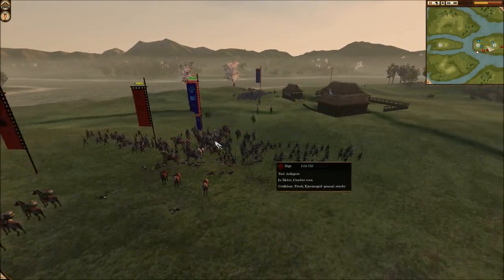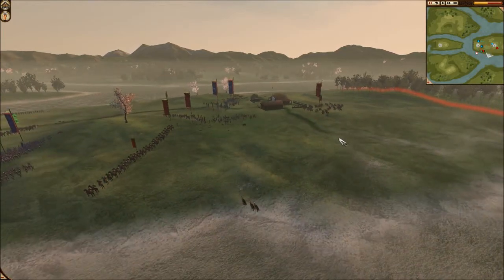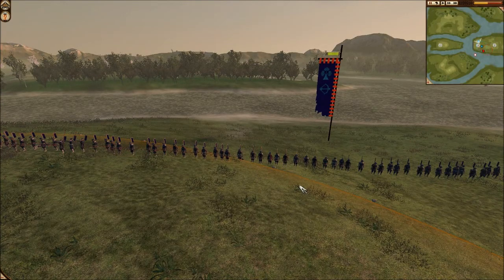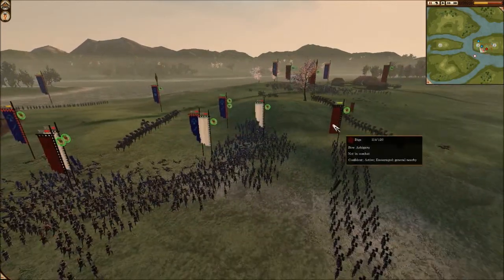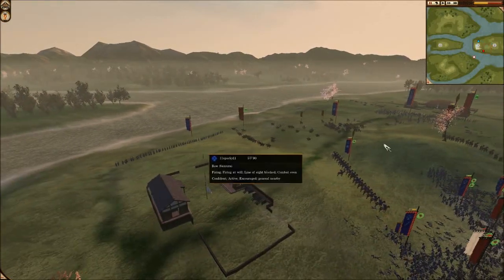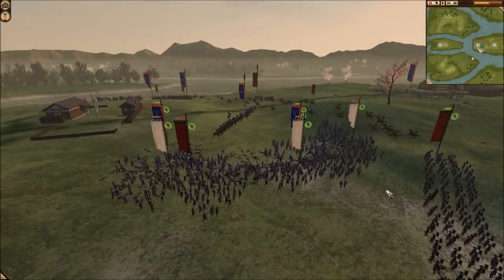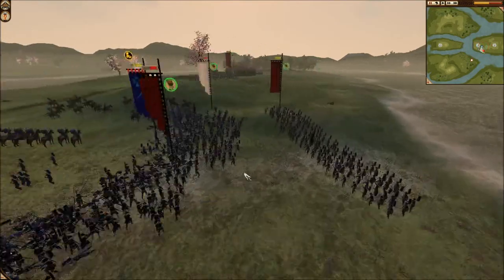His guys smash straight into my yari ashigaru, which is terrible for him. I get my yari cav and think about hitting the yari ashigaru, but I think better of it and run straight through to get to his bow ashigaru who are still firing. My guys are wavering so I pull my general in and use Rally — I don't have Inspire yet — to make sure they keep fighting as long as possible. My yari cav gets through and goes after his bow ashigaru. I select my bodyguard unit — he's down eight men — switch to melee, and charge his yari cav. These guys are still fighting, wavering a little bit, but they will fight to the end as long as I keep going.